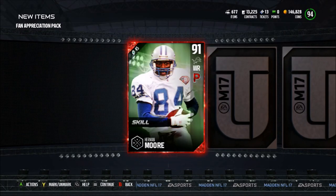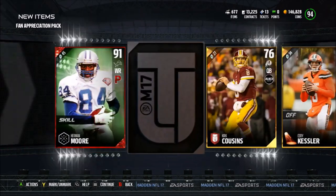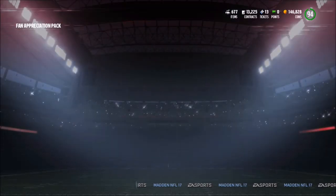Let's see if we can get some more amazing elite pulls. We start off with a 91 Herman Moore — pretty decent pull right there — then a Cody Kessler, a Kirk Cousins, and the last card is another elite — an 88 Marcellus Wiley. Holy crap, these packs are so juiced.